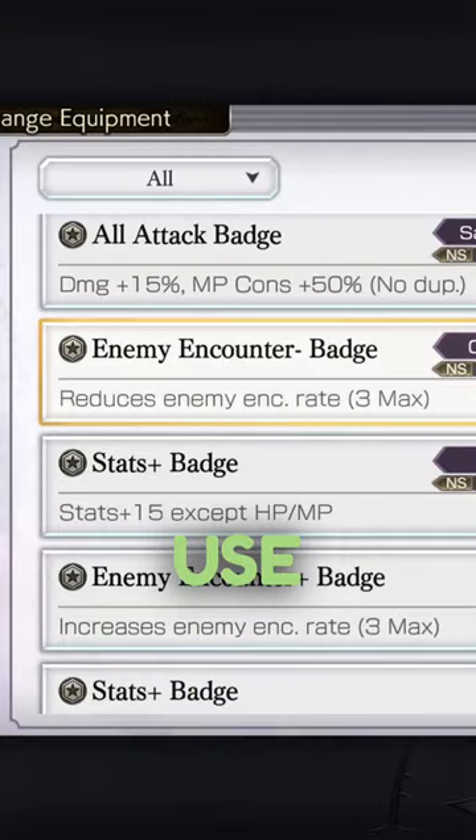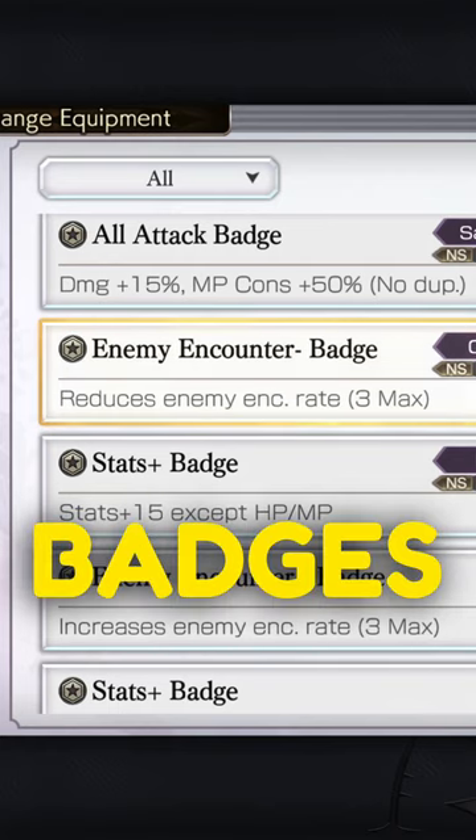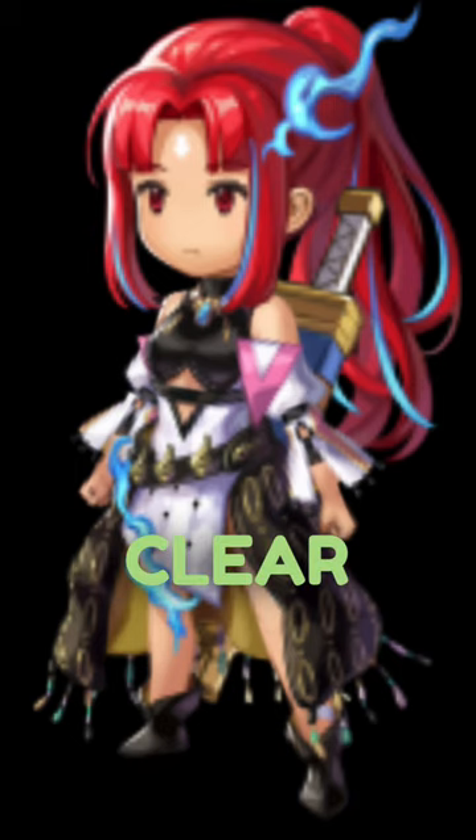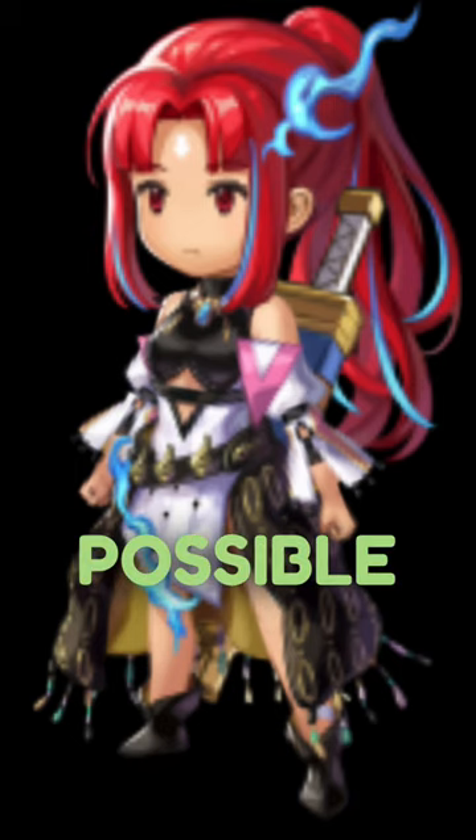To do this faster, use the reduce enemy encounter raid badges and grass to ores to reduce enemy encounters, and equip a unit like Flamelapis to clear the mobs and bosses as quickly as possible.